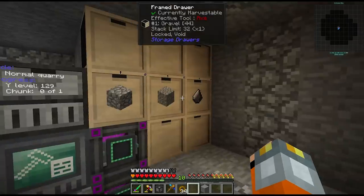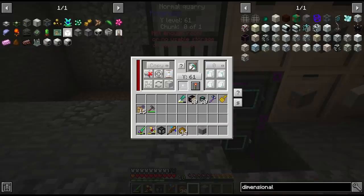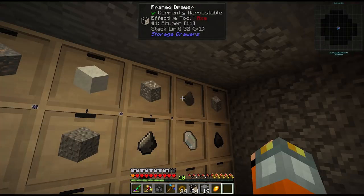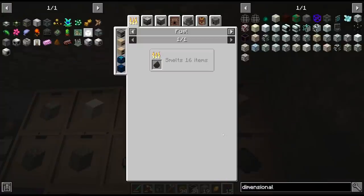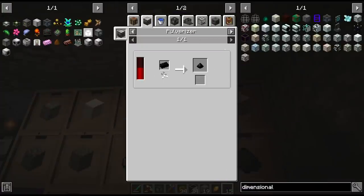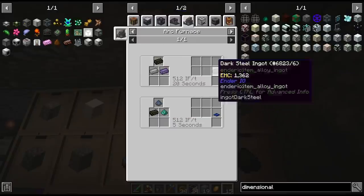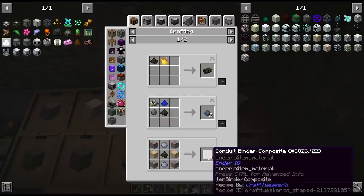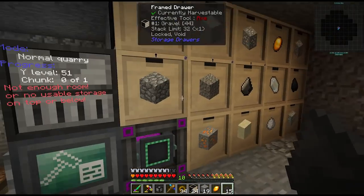The builder has paused itself since there's no more drawer space, so we'll add some more drawers. We're getting our first ores - and we get bitumen from the deep dark! That's great news since bitumen is used for dark ingots, which are used in dark steel and conduit binder, giving us lots more energy and item conduits to help with automation.